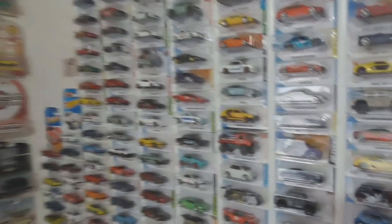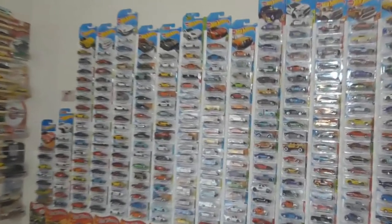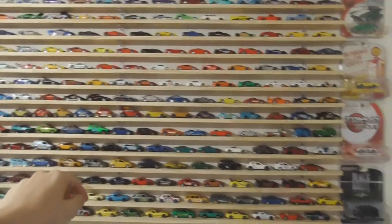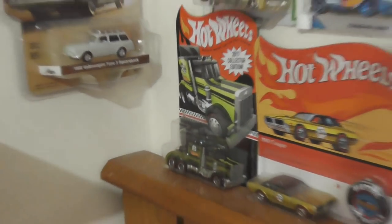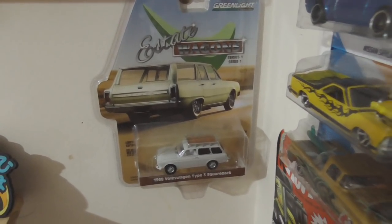That did naturally take as long as I thought it would, but hopefully it gives you an idea of the scale of my collection. This is around five years of collecting — or four and a half I'd say — and of course I'm only 16 so I don't have an unlimited wallet. If I did though, this would be covering the entire room. But the last things I'm going to show you are some very lovely pieces here — a mail-in that I managed to get for around $20, which is a bargain — and some Greenlight diecast along here. A very very nice Volkswagen Squareback — one of my favourite cars, I really want to own a real one one day. And the Volkswagen T2 Bus Black Bandit and the Datsun 240Z.